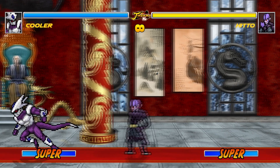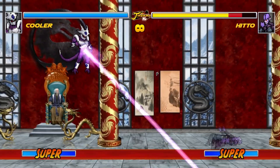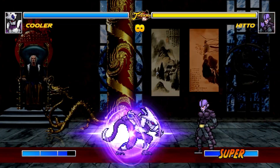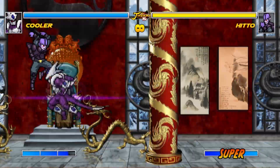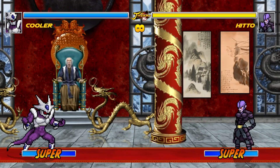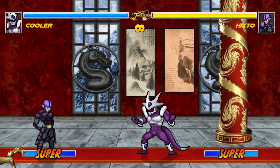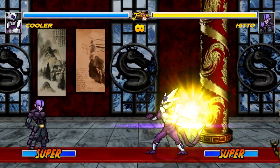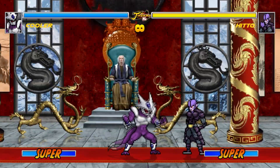Specials: the first special is a different but stronger version of the counter. The second special is a small beam that can be done in air this time. The third special is an amazing looking grab-type attack that can also be done while in the air. The fourth special is a longer distance grab-type attack. The fifth special can also break block. And the final special is a beam that can also be activated while in air, but this time the beam goes forward instead of downwards.